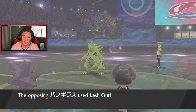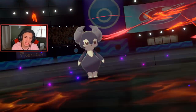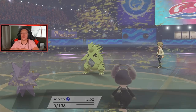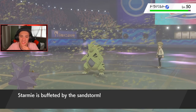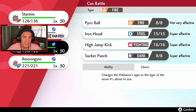He goes for a last shot and dumps on Indeedee — Indeedee is gone, see you later. Another Hydro Pump should take out that Tyranitar unless he Dynamaxes. Dragapult and Tyranitar both take hits, then I bring in Cinderace and could just Dynamax and roll from there.